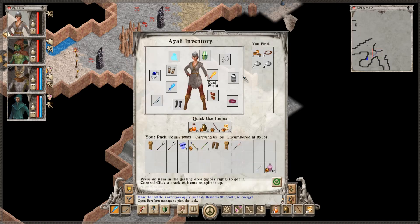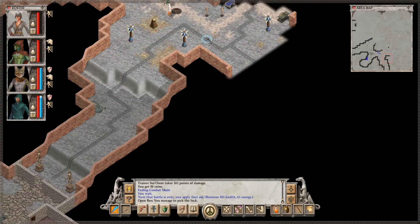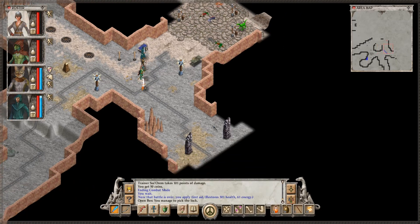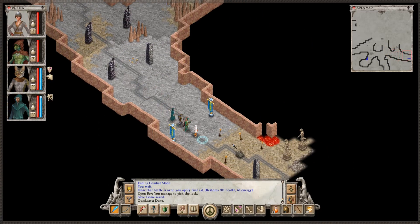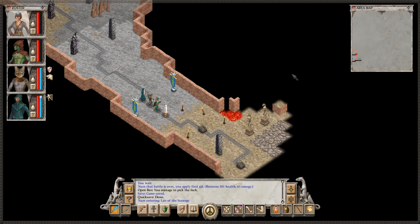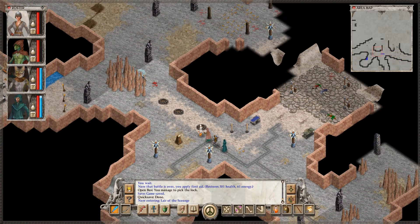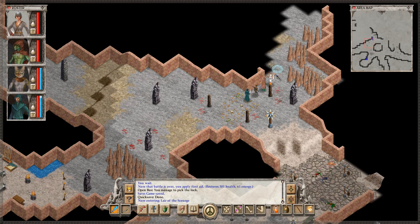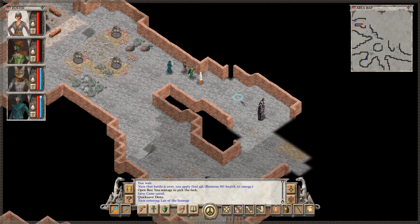Lizard nests. We have seen this other entrance. There are little lizards over that way, and it looks like there is actually a third map to this — yeah, it seemed like that would be the case. Let's finish looking around here. Not a whole lot going on up here, which is honestly fine.